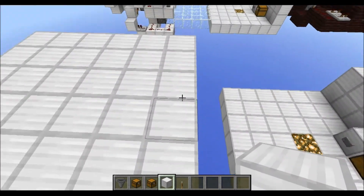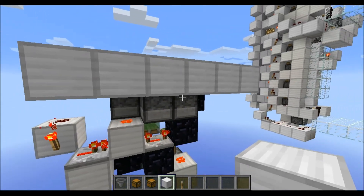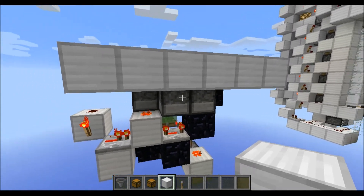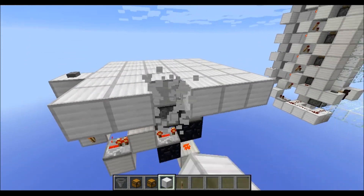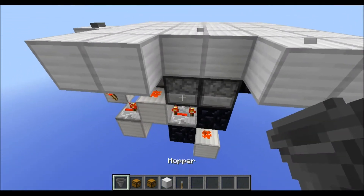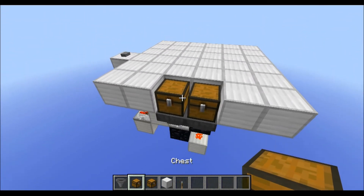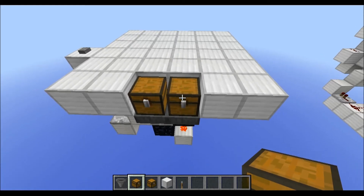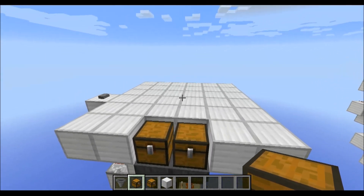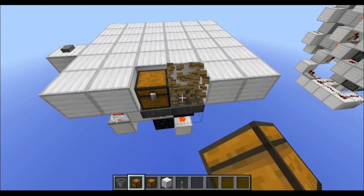Now there are two little modifications you can do with this design here. Since the dispensers are open on one side, you have access to them, which means that you can place a refilling system here. For example, with some chests here, which gives you a lot more space for armor, so you can use this hidden armor dispenser a lot more times than you would normally.